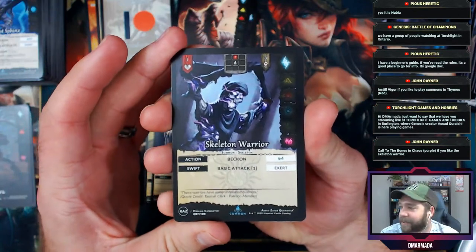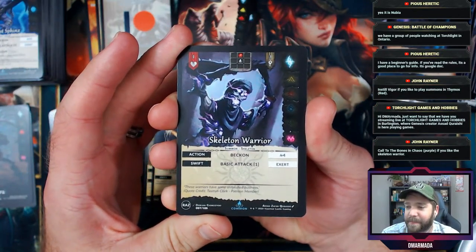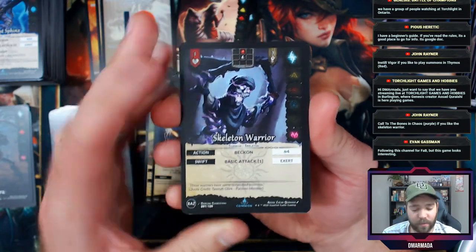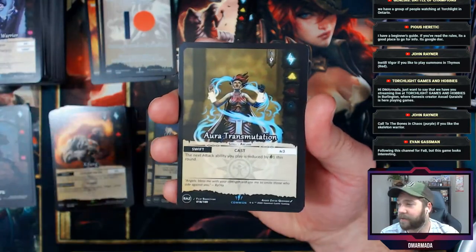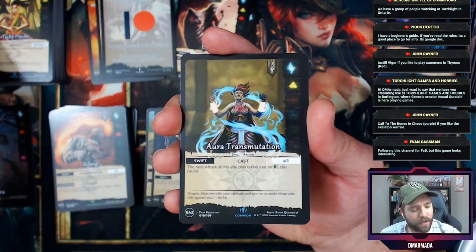There you go — beckon him for four and he's got a basic attack. I think it would be cool to just summon a bunch of Skeleton Warriors. Dark Passage. Following this channel for FAB but this game looks interesting — there is nothing wrong with checking out new things and trying stuff you haven't tried before.